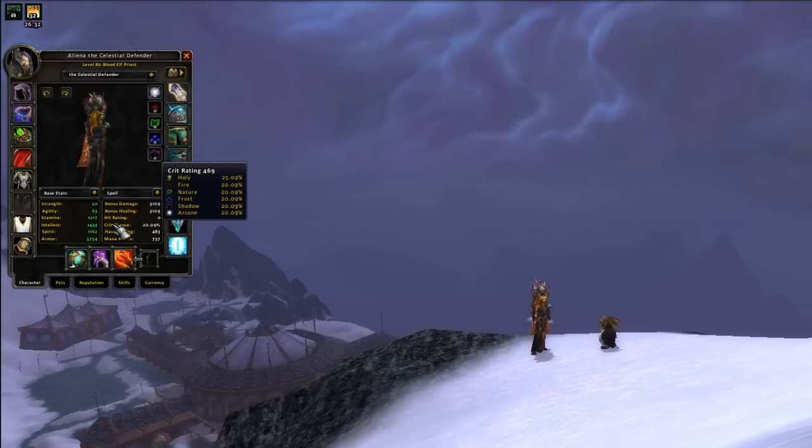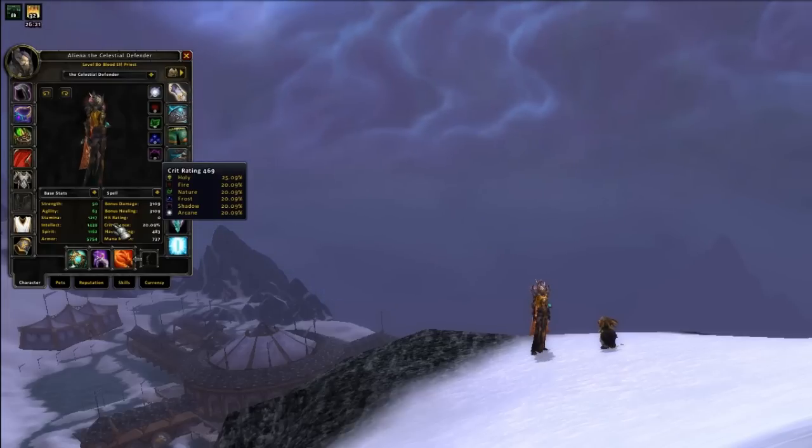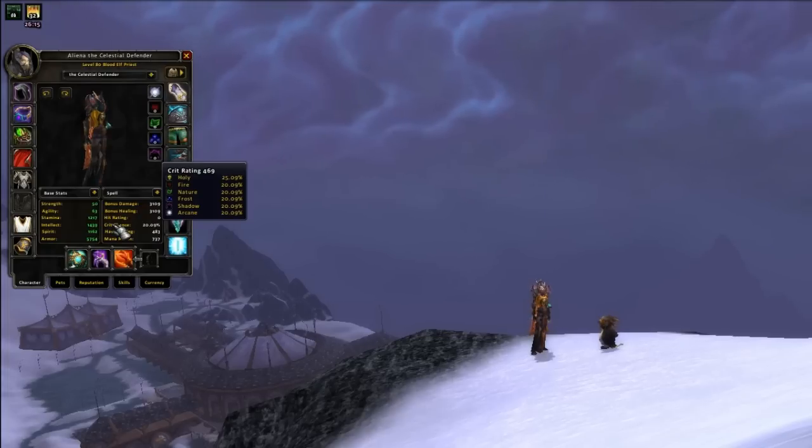Critical Strike Rating is a mix of a throughput and a regen stat. The more you crit, the bigger your heals and the bigger your throughput. With Holy Concentration and Surge of Light, critical heals also proc direct and indirect mana regeneration, and of course Inspiration. There really is no soft cap where crit starts becoming less useful, but you also don't want to forget about Haste.